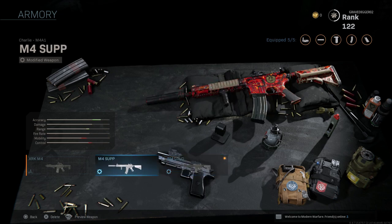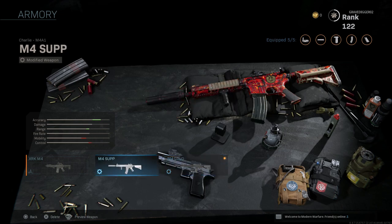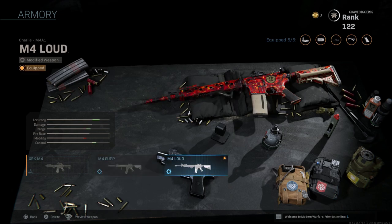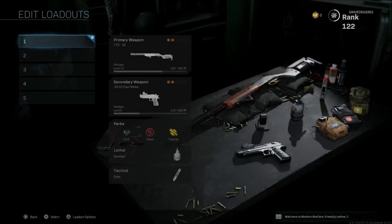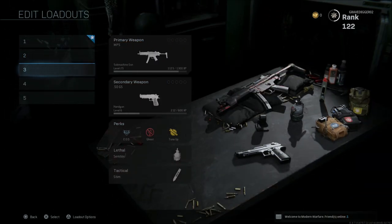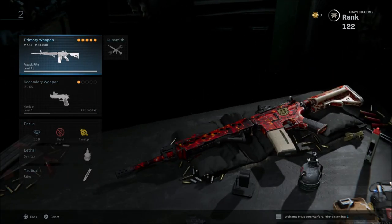That way I can swap between them in games, in between deaths or whatever the case may be. If I want to swap a weapon out — say I'm using it without a suppressor and I think I need a suppressor — I can just hop over here and swap them out mid-game. That way you don't have to take up your five slots with a bunch of different loadouts for the same kind of weapon, or if you want to save a loadout that's not in these five, you can do that as well.